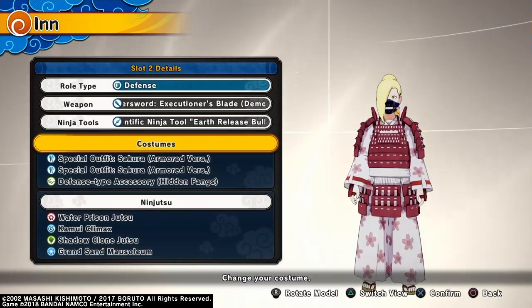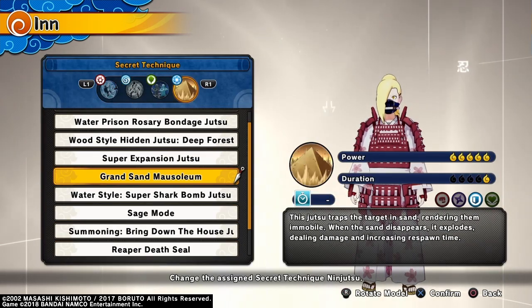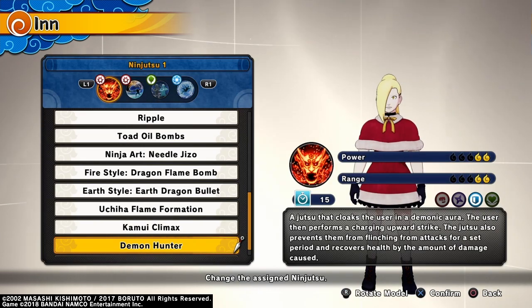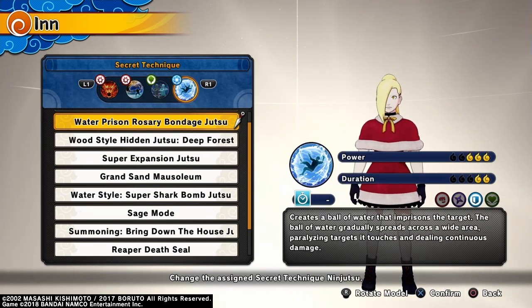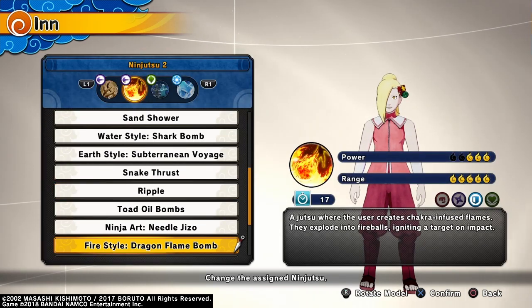Welcome to another Shinobi Striker build video guys, it's your boy Nappy, and again I'm hitting y'all with 3 high damage loadouts for tank. Actually, with one of the builds you can even one-shot if you combo everything right. I'm gonna fast forward the builds like usual so slow it down if you need to. But that's enough about that, let's get right into it.